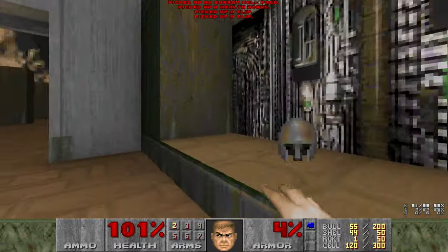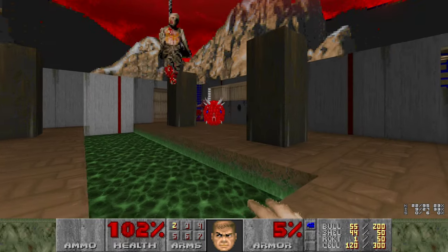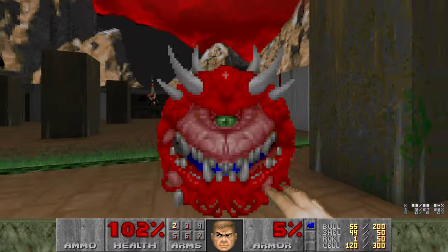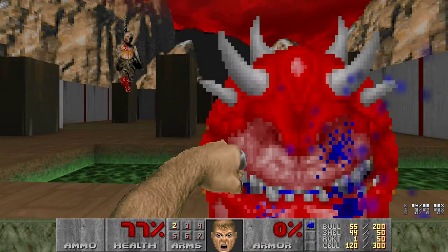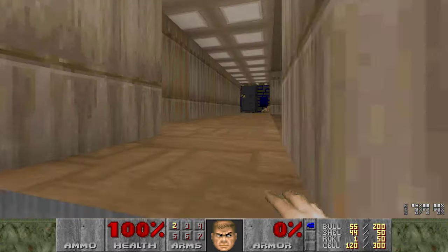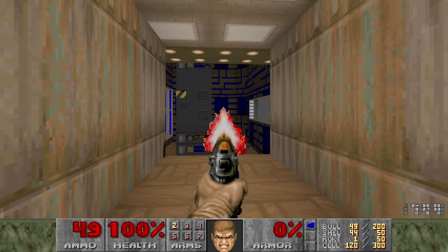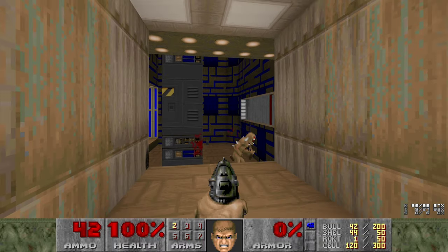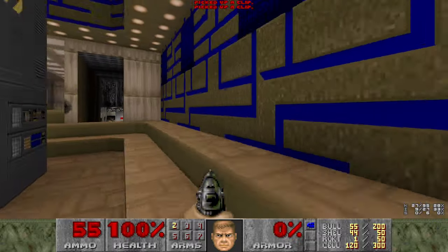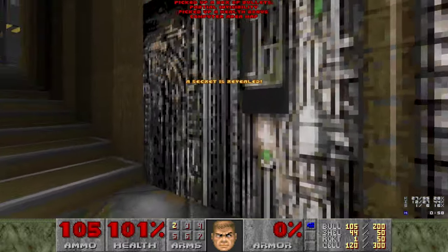Let's open up this area. It's a room that is otherwise pointless but has some nice ammo for us. Ammo that we can't really use. Very convenient Cacodemon. You know what, it's even fine that we took that damage because there's a medkit right there. Here's a secret - why is it a secret? I don't know, don't ask me.